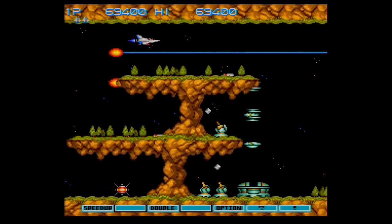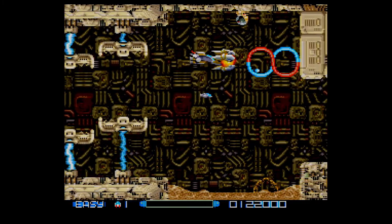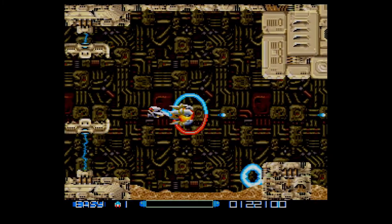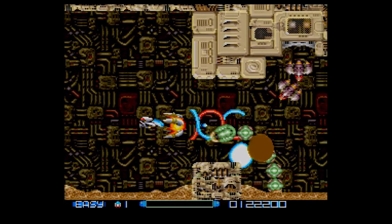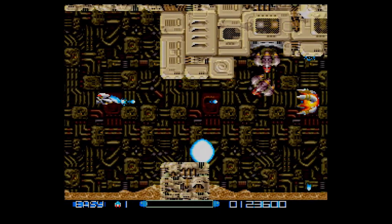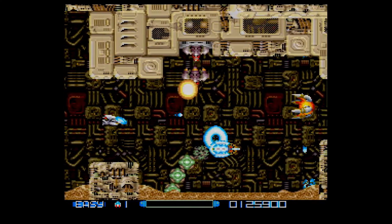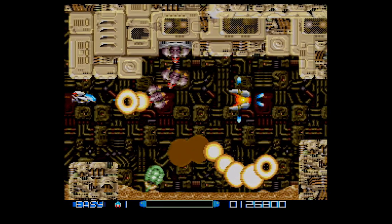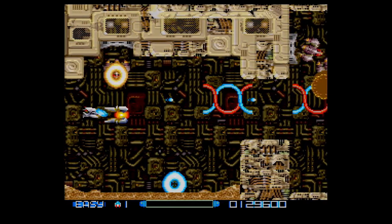Another example is R-Type. In this series of games, you have a force pod that can connect to either the front or back of your ship, or float around the screen on its own. It fires powered-up weapons and blocks bullets. Throughout the game, you'll have to learn when and how to attach it to your ship and when to let it roam free on the screen, as the type of weapon it fires varies depending on whether it's connected or free-roaming.